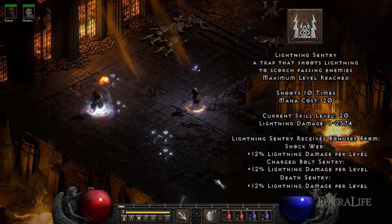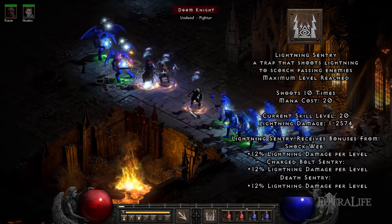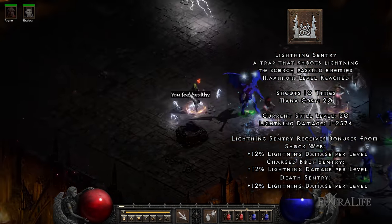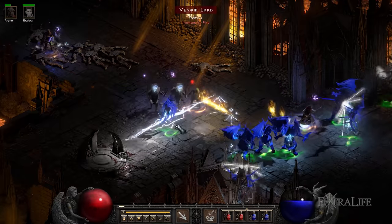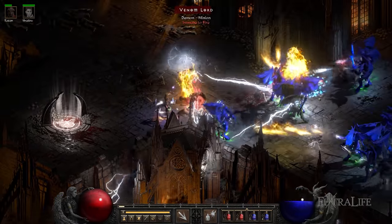Lightning Sentry. This sentry periodically fires lightning bolts that pierce through enemies in a straight line dealing very high lightning damage. It can shoot up to 10 times, at which point it will explode. You can only have 5 traps of any type active at the same time, so ideally you'll want to cast 4x Lightning Sentry and 1x Death Sentry per battle. Be aware that you might need to recast them if they run out of shots.